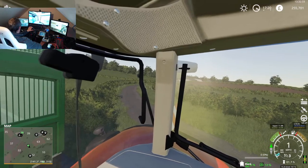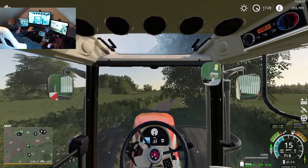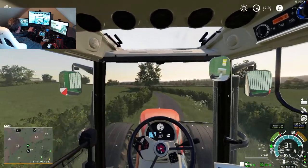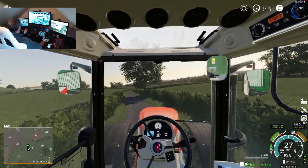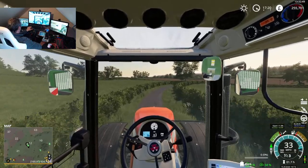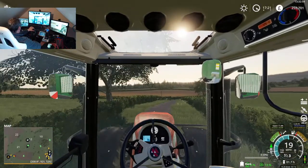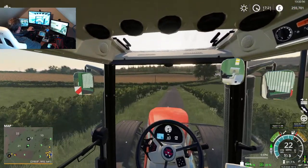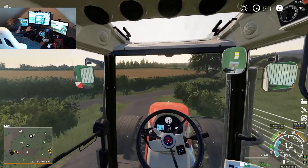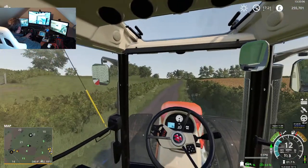That takes you up to the sheep area — I haven't bought that yet either. I need to build up some money. We'll get all this grain sold, and the silage — because I haven't got cows inside, the silage is fermenting as we speak, so we'll sell that as well. I don't really need the straw either because I don't know if I can get cows inside. I will test that off camera.